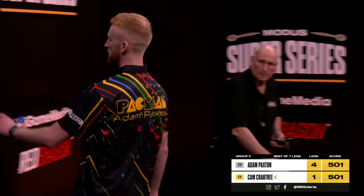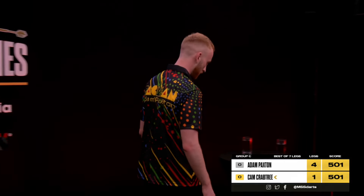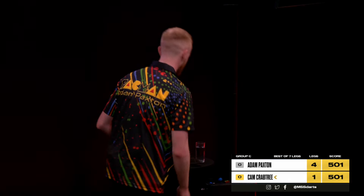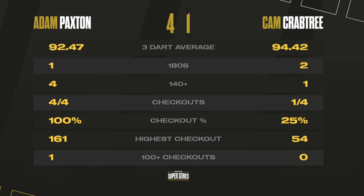And it is Paxton who's in pole position. He looks in such a good position now to progress his way through to tomorrow night's final. He beats Cam Crabtree in another enthralling affair, four legs to one. Four for four on the doubles, including that 161 checkout. For Cam Crabtree, he is in severe danger of not making it through. Paxton's in the box seat. Warburton against Bevan comes up after this.